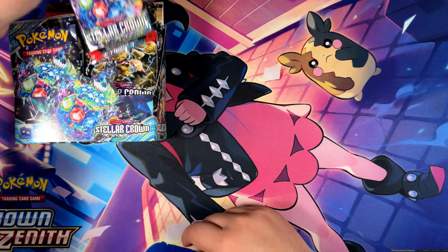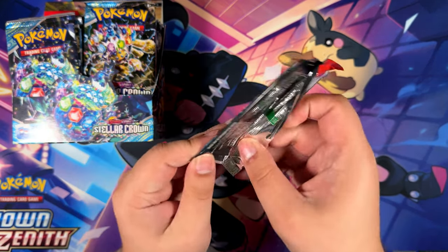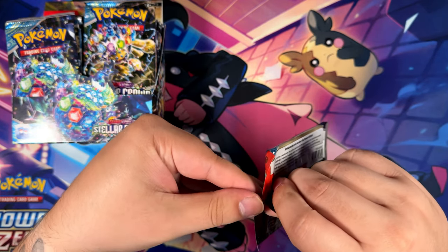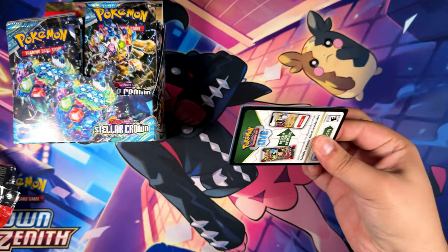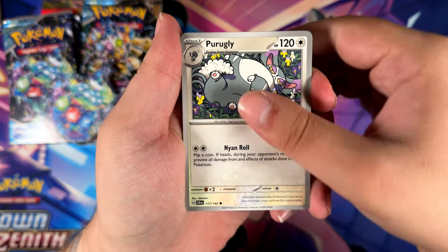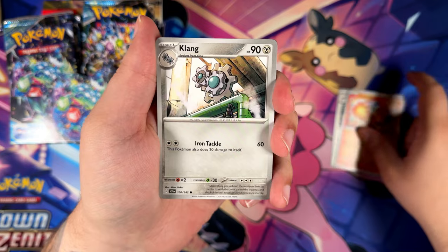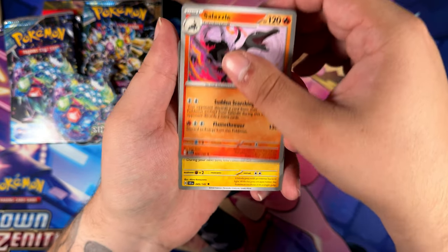I do have to cover Marnie's face here a little bit, otherwise the camera would constantly freak out about the autofocus. The camera hates playmats that have faces in the background, which is part of the reason why I don't use my trainer's salon playmat as much anymore.